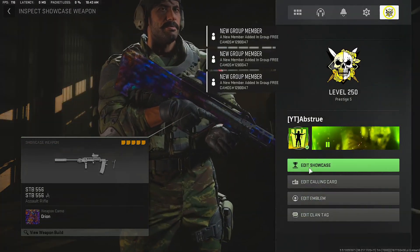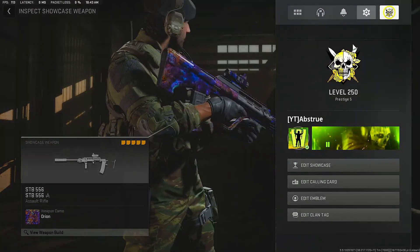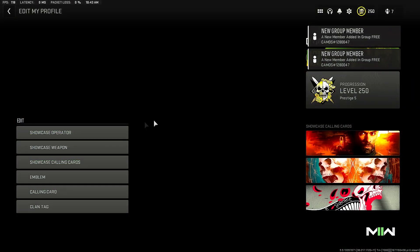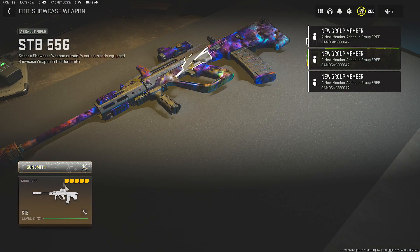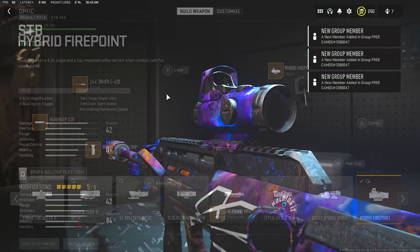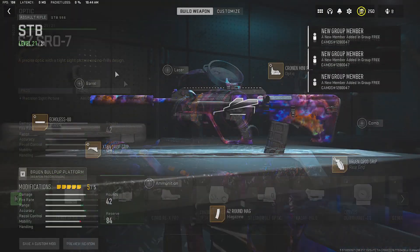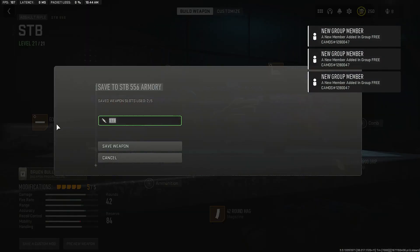And you're going to go up to your tab, you're going to edit emblem. You're going to back out of that, and you're going to go back, click edit showcase, showcase weapon, and then boom — that weapon's going to be in your showcase. So now, once you have the weapon and the loadout that you want, all you got to do is click save mod.